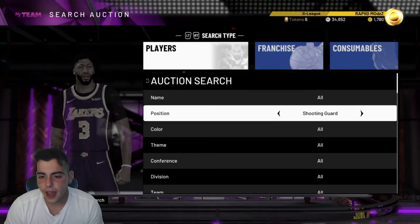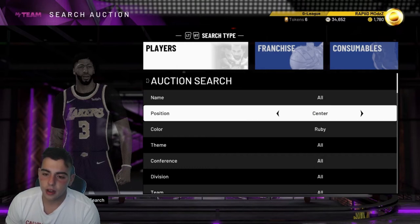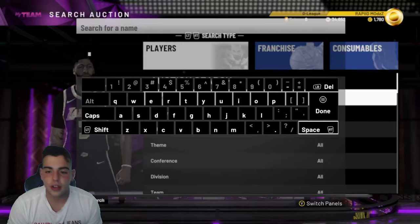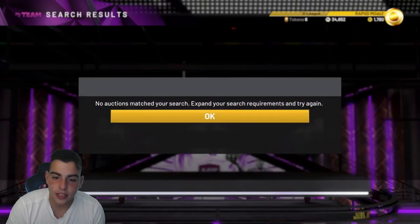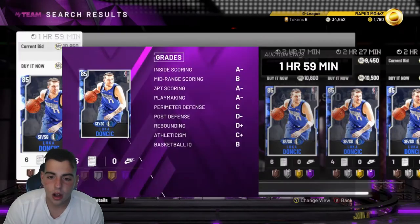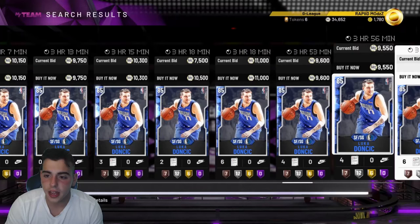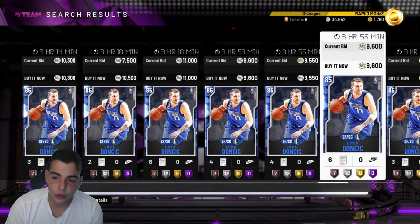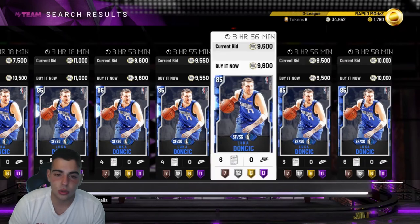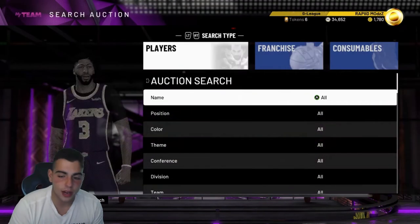Pretty much any Rubies that are really active are good to snipe, especially Ruby point guards — Dame Lillard and Kyrie Irving are very good cards to snipe. Also, Luka Doncic and Porzingis. I actually sniped Luka Doncic for $5,000 and sold him for $14,000 a couple days ago. He's around $9,000 now. Him and Porzingis were going for like $14,000, and Porzingis was up to $19,000 two days ago. Doncic had five cards posted in the last 10 minutes — very active. I recommend you check out that filter.